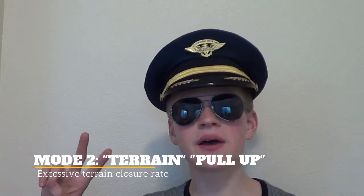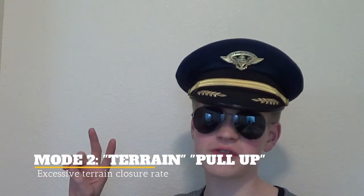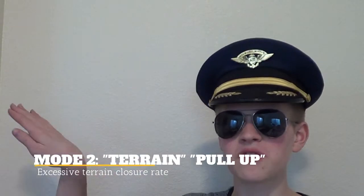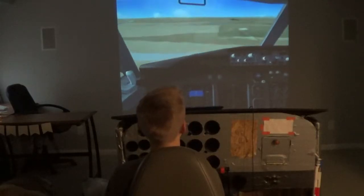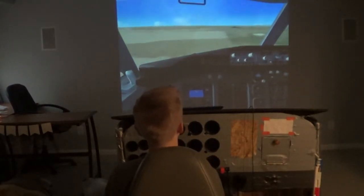Mode 2 is the excessive closure rate — for example, if you're flying into a mountain. So if there's a mountain right here and your airplane is right here, there's going to be an excessive closure rate, even though there's no altitude change. They couldn't initiate the sink rate warning because you're not actually sinking. So instead you'll hear: 'Pull up, terrain, pull up, terrain, pull up.'